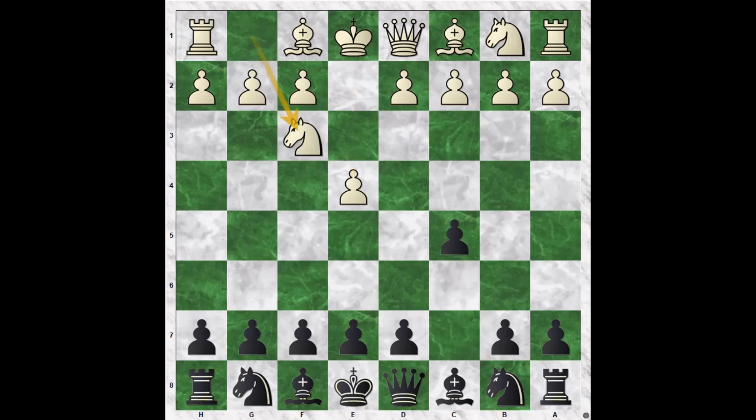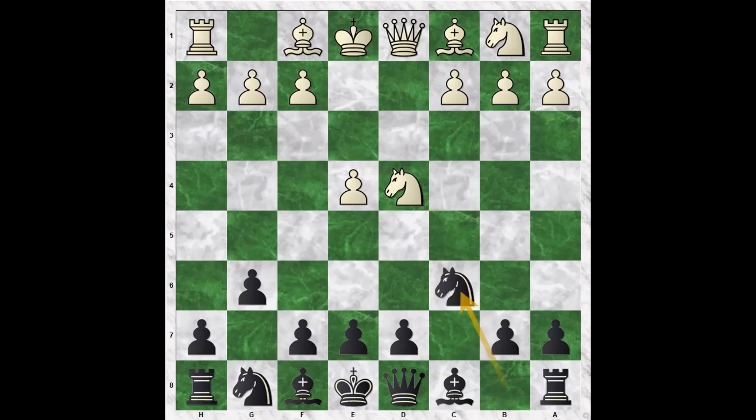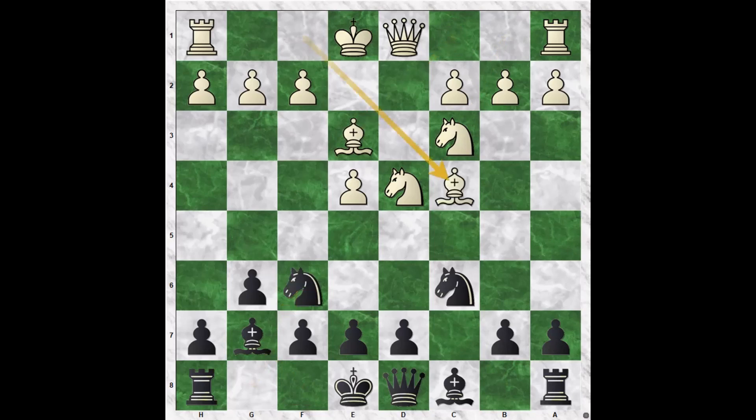e4, c5, Nf3. Here Nc6 is the Accelerated Dragon, but if you like to avoid having to play against the Bd5 Sicilian, also known as the Rosalimo, then you can play the Hyper Accelerated Dragon with g6. White will play d4, cxd4, Nxd4, Nc6, Nc3, Bg7. Now White has to defend the d4 Knight. Be3, Nf6, Bc4, castles short.